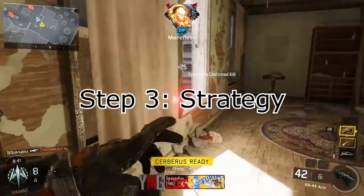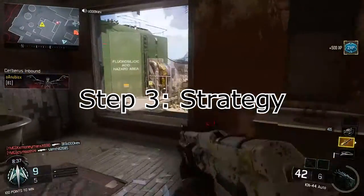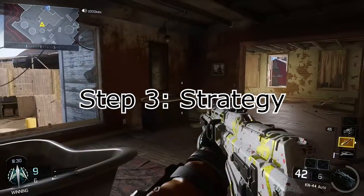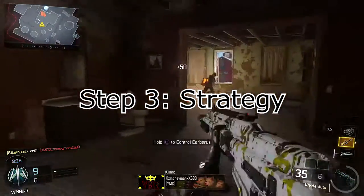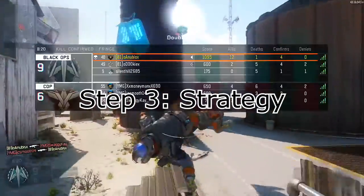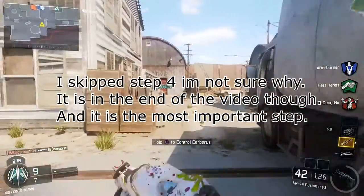Step 3: strategy. You always have to have strategy. Always keep your back towards the wall if you really aren't that good of a player, if you're just getting used to pub stomping or want to get better. Run around the side of the maps. It's the best way to do it because if you keep your back against the wall for the most part, there really wouldn't be as many enemies around you. It's kind of self-explanatory.